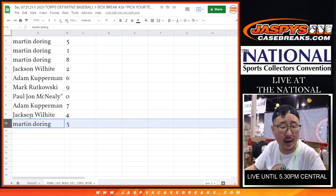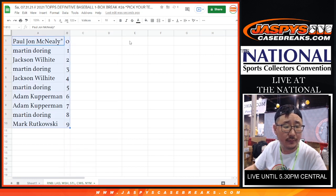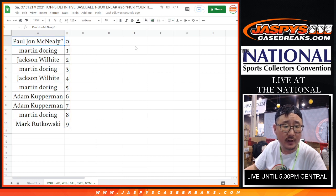Adam with seven. Jackson with four. And Martin with three. Let's order these numerically. Coming up in a separate video will be the break itself. We'll see you for that one. JazBeesCaseBreaks.com.